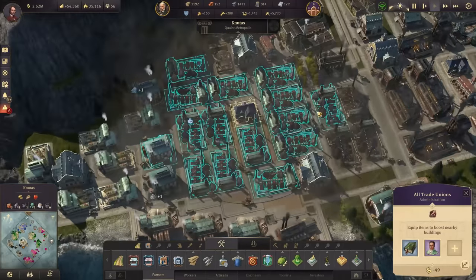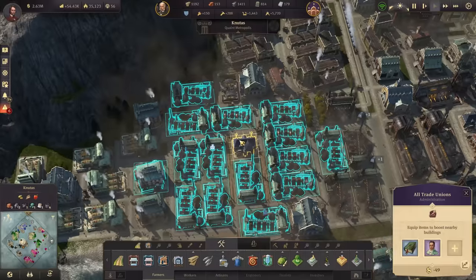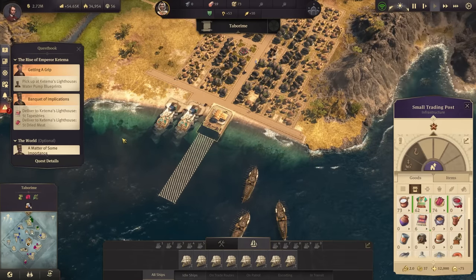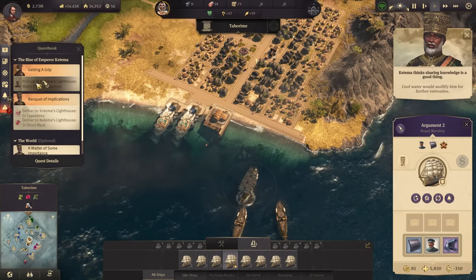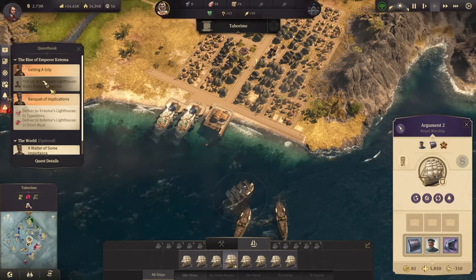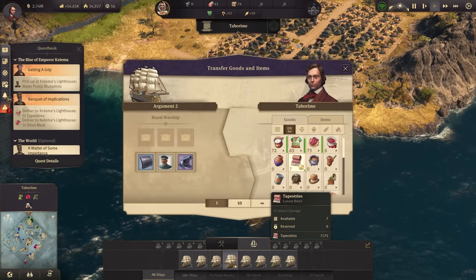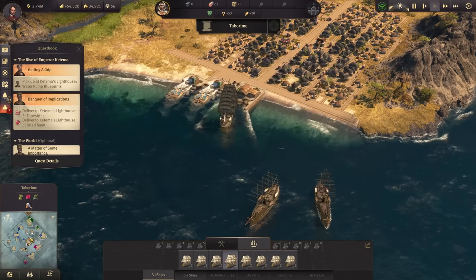We get some attractiveness back again, which is pretty important at this point for my investors. Both of them are now boosted. The only thing we might think about is moving some of these furnaces further into the range of this trade union. Meanwhile we've also finished the tapestries, so the next step - the Banquet of Implications - we can now turn in those items. At the same time we get another main quest: 'Getting a Grip' - pick up at Katima's lighthouse the water pump blueprints for Arty.